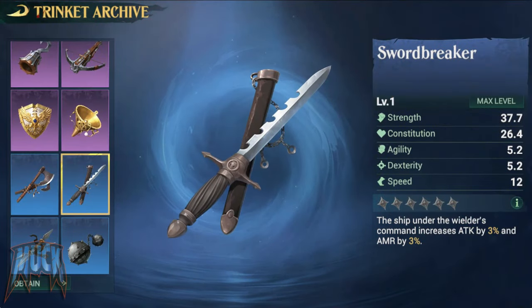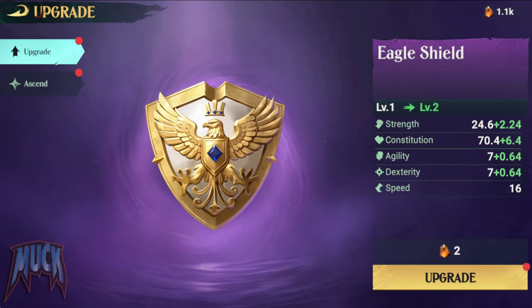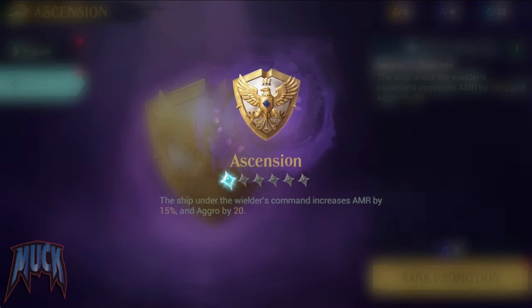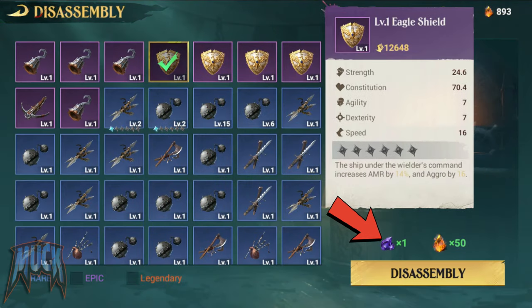Trinkets can be upgraded up to level 80. We can also ascend them by using soul teardrops. We should have the same quality of the trinkets, and we get them by disassembling trinkets of the same quality as the ones we want to ascend.